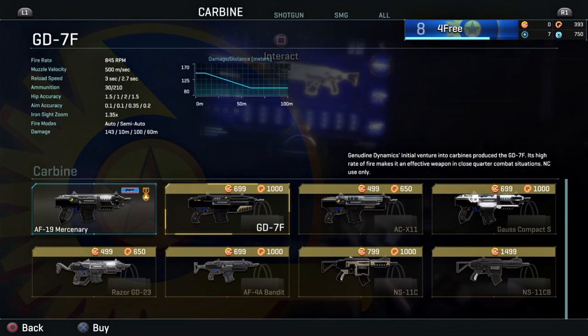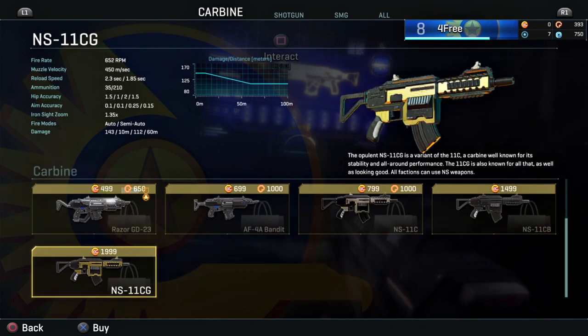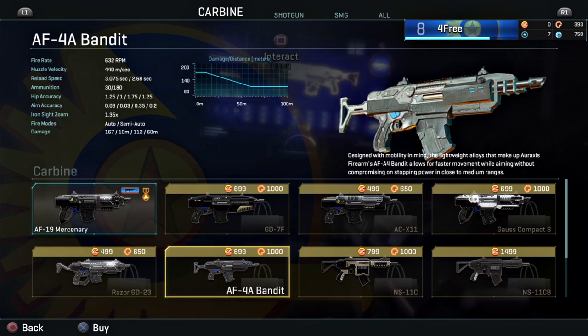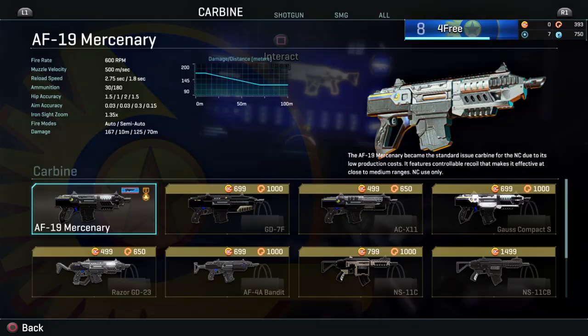Weapons in Planetside 2 are primarily side grades that tailor to specific situations or specific playstyles. One weapon is not inherently stronger than another, so I suggest that you do not focus on unlocking weapons early in your career.